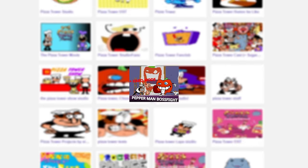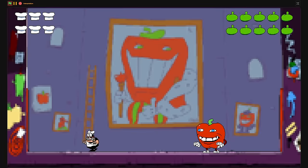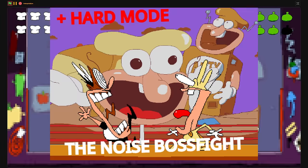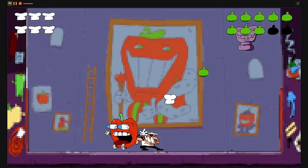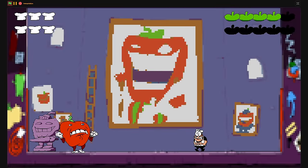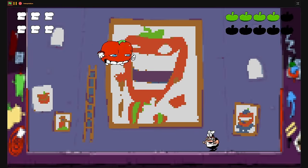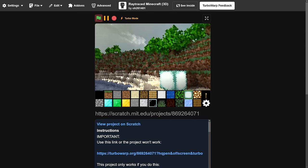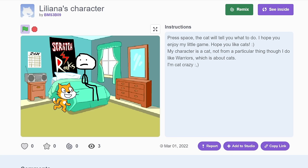The first one I'm going to be playing is called Pizza Tower Engine Pepperman, which is just a Pepperman boss fight made by Spur Bros. It was also actually made with a Noise boss fight, but I didn't play that one — you guys can check it out for yourselves. By the way, if you want to check out any of the projects I'm playing, I'll leave a link in the description. I also suggest using a website called TurboWarp, which helps run Scratch projects faster, since Scratch was never intended to run anything better than a middle-schooler's computer science project.